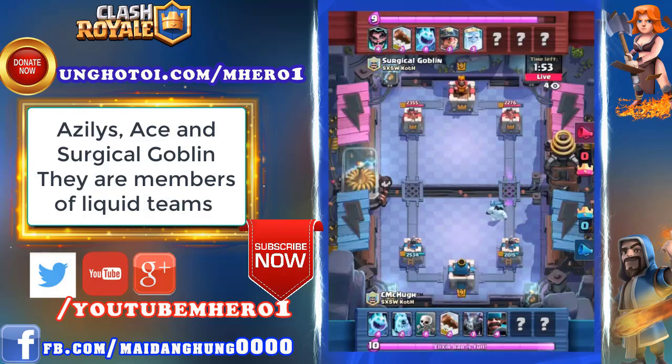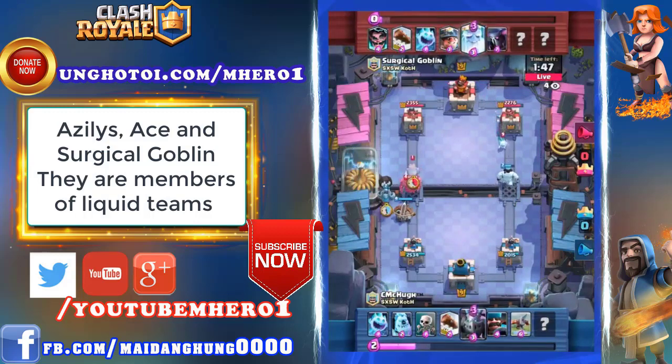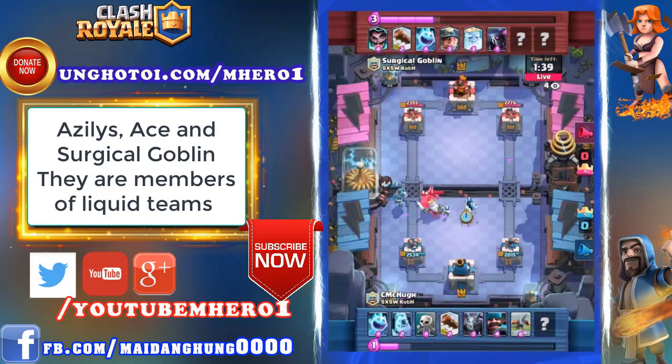I'm thinking that Steam McHugh's probably playing an Expo deck here — yep, there it is. I called it. Oh my god, a P.E.K.K.A. out the left lane. Definitely going to put a big old hole in that Expo. Gets the lock, and with two chops, that thing is down. Heavy hitters coming in from Surgical Goblin. McHugh put his Ice Spirit one tile too close, and it got chopped by the P.E.K.K.A. instead of jumping and freezing. And while that's only a second and a half and about a hundred damage, that can really make a lot of difference against something like P.E.K.K.A. that is very slow to swing.